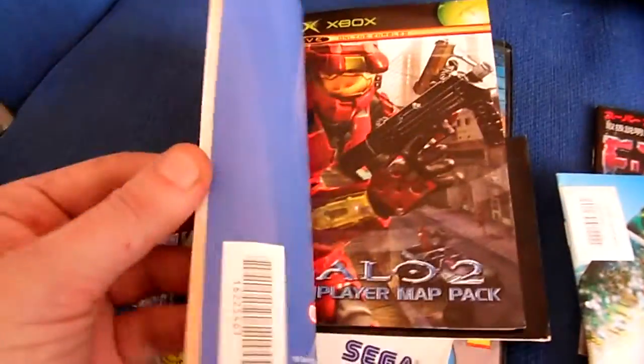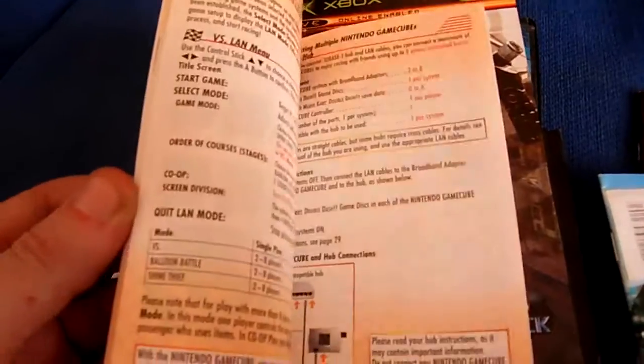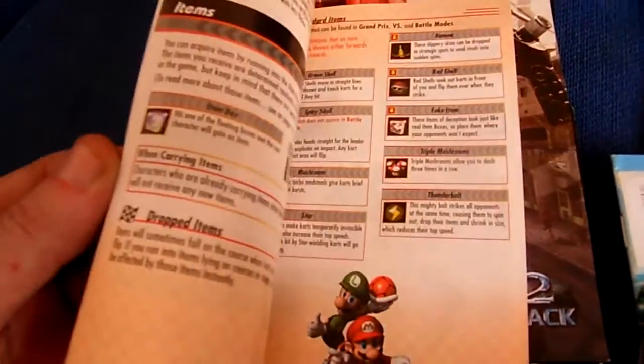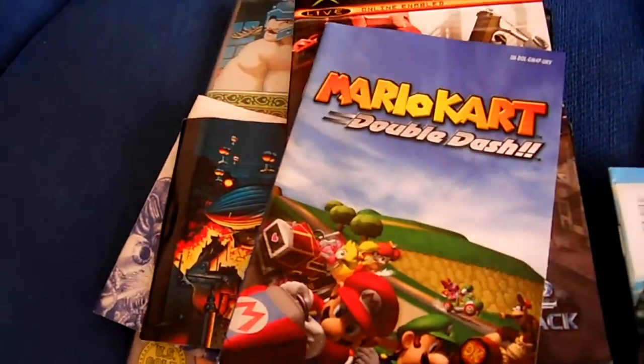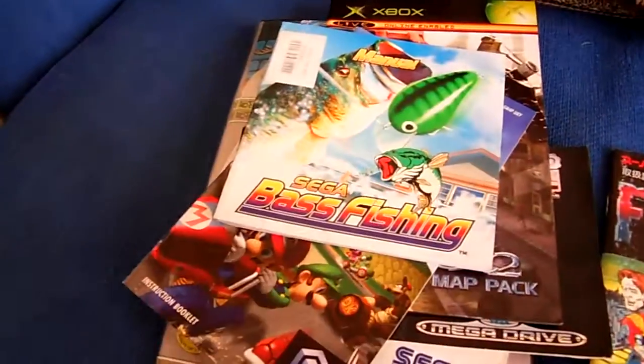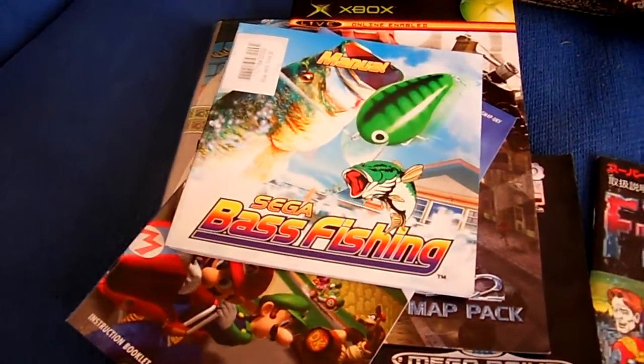Moving on to Nintendo - Mario Kart Double Dash. Again, it's quite good. It goes into all the play modes, characters, the vehicles, all the combinations that you can use. Now, the manuals that I really do think always hit the spot are the manuals for the Metal Gear Solid games.